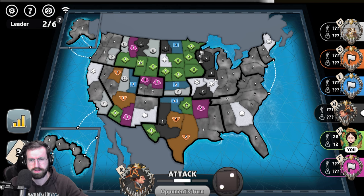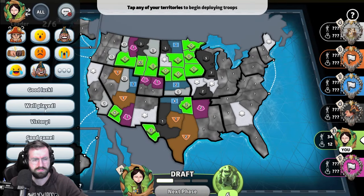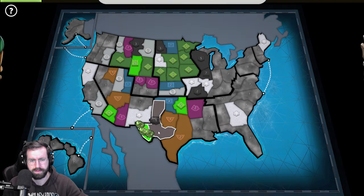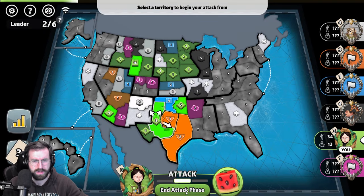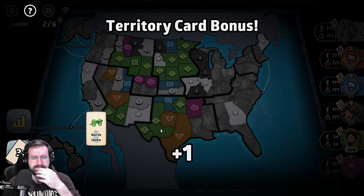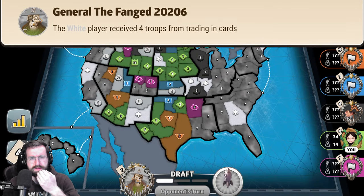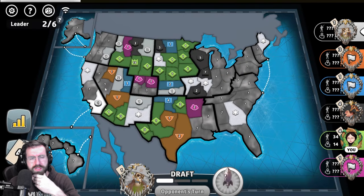Black fails the roll there, attacks off capital, and fortifies a seven over into the cap — which we expected. I have nothing, no way to do that, so I knock black out of my nearby territories and make sure my cap is strong. Essentially taking a card and passing at this point because I don't have the bonuses that white or black have. I need to keep myself safe so these players don't aggress me any further.